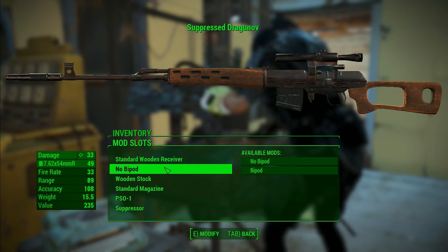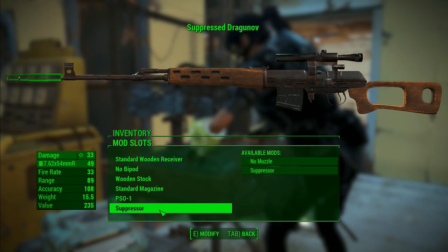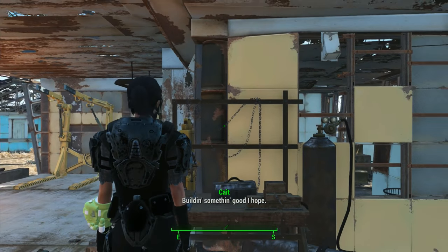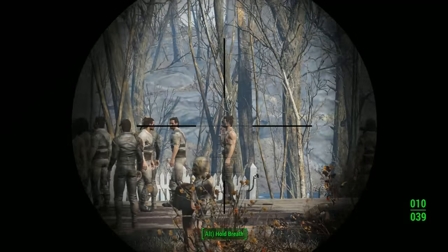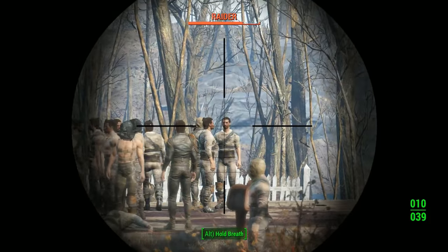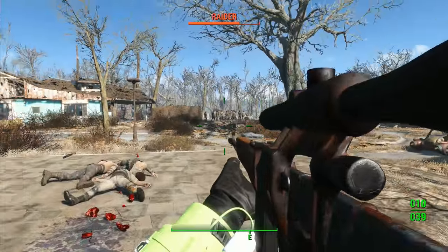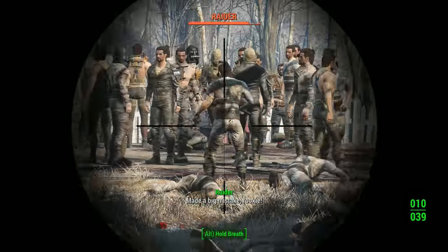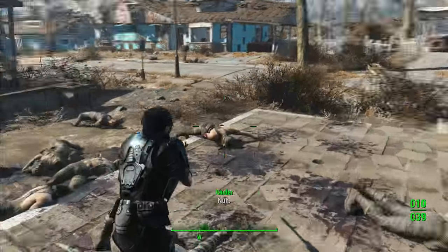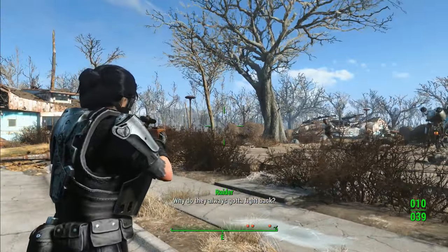With the Dragunov, you can add a bipod, change the color of the receiver, add three different scopes plus standard sights, and a suppressor — that's about it. Keep in mind my character build isn't great with rifles so the damage is very low, but it's still a cool rifle to have, especially in endgame when you have higher stats and can blow enemies away in one shot.